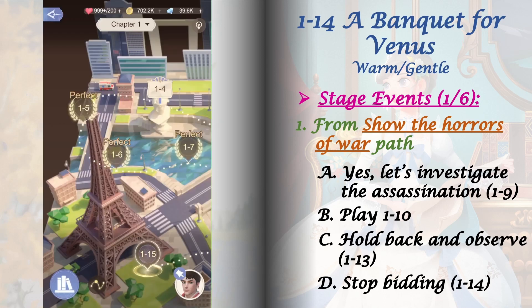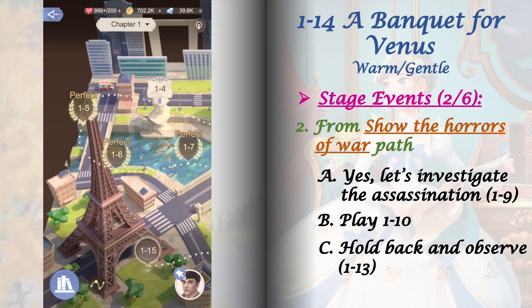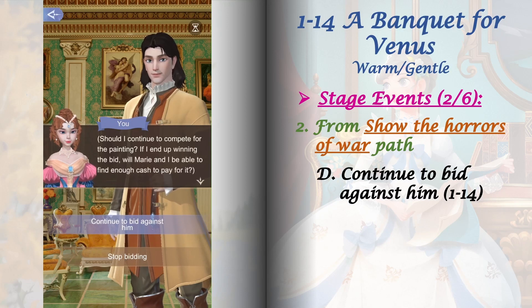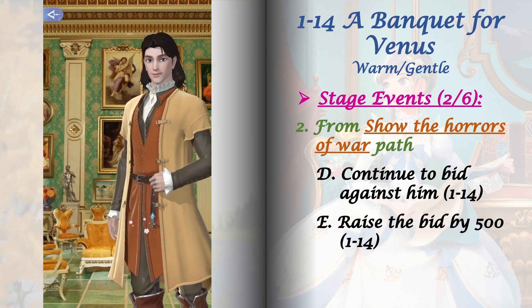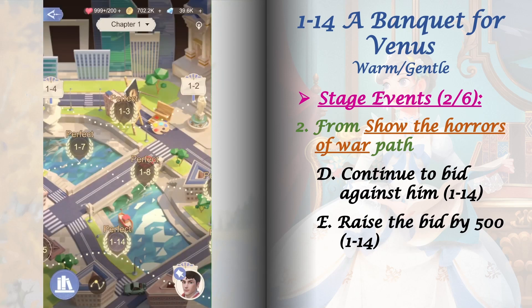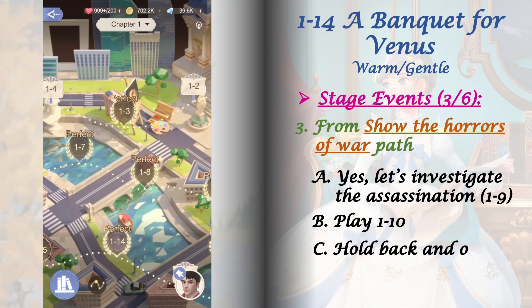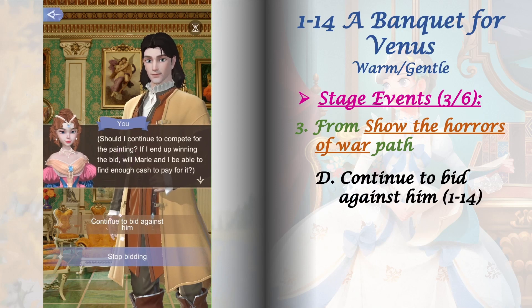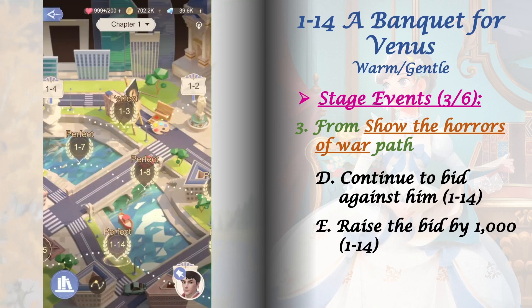For the second stage event, stay on the 'Show the horrors of war' path and play stage 1-14, this time selecting 'Continue to bid against him' from its first set of choices. This will unlock a second set of choices — from there select 'Raise the bid by 500.' For the third stage event, still on the same path, play stage 1-14 again, select 'Continue to bid against him,' and then select 'Raise the bid by 1000' from its second set of choices.